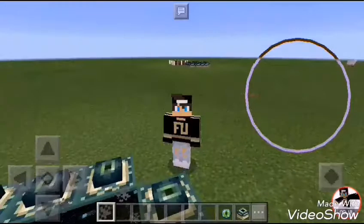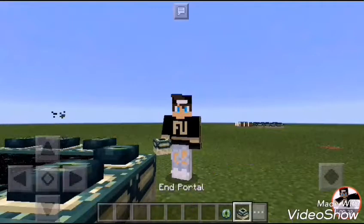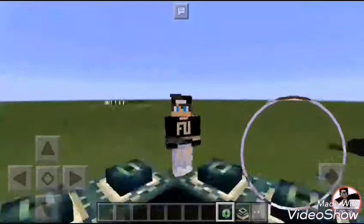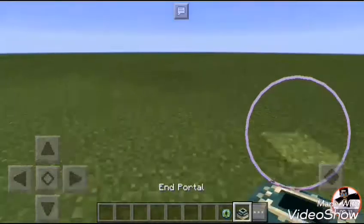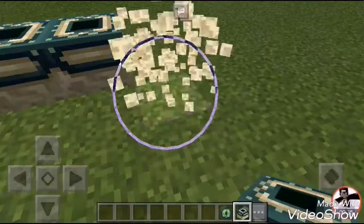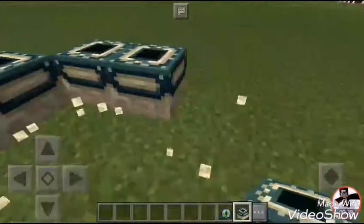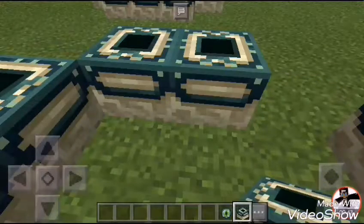You will need a Nether portal block and an Eye of Ender, which will be available in your inventory. First, make a Nether portal like this — if you don't follow the sequence I'm doing, you can't build a Nether portal.